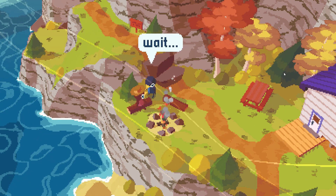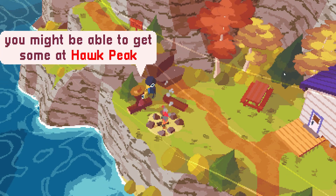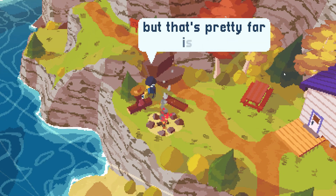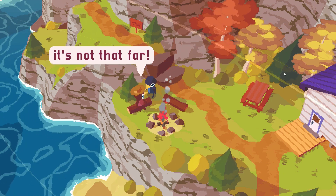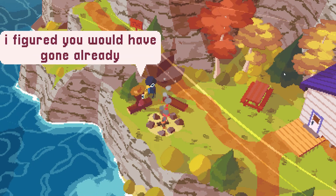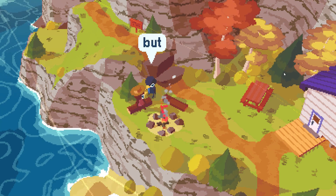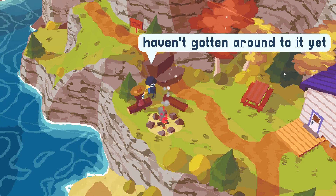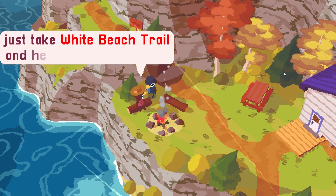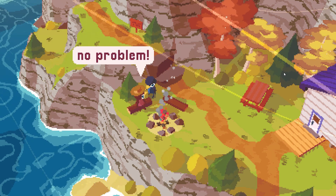'Yeah, pretty much no reception. You might be able to get some at Hawk Peak.' 'But that's pretty far, isn't it?' 'It's not that far — we've all made the trek before. I figured you would have gone already.' 'I've been meaning to go but just haven't gotten around to it.' 'Today is as good a day as any. Just take White Beach Trail and head north at the fork, then follow the signs for Hawk Peak.' 'No problem.'